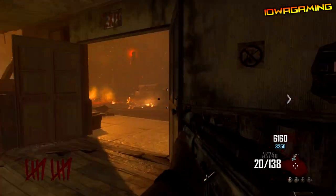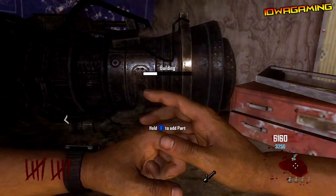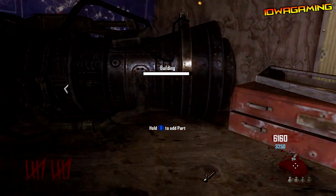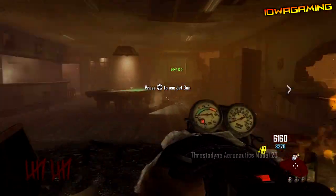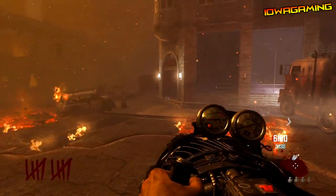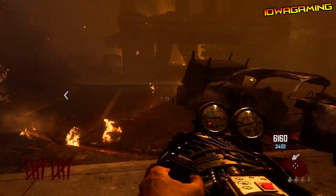Once you guys have all the parts, come to the crafting table at the main town, which is next to the Double Tap perk, and build it here because you can only build it here. Once you've built everything, you can pick up what's called a thermonuclear device model 23, and it's pretty badass.